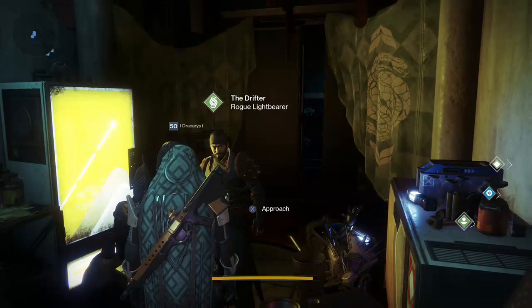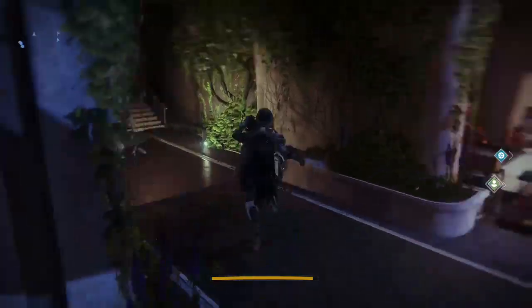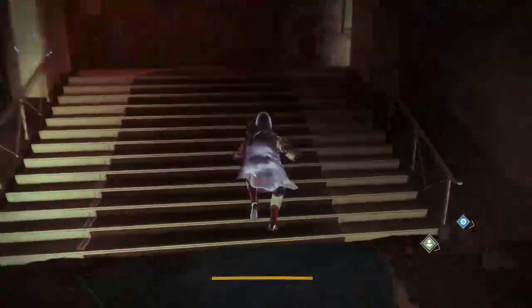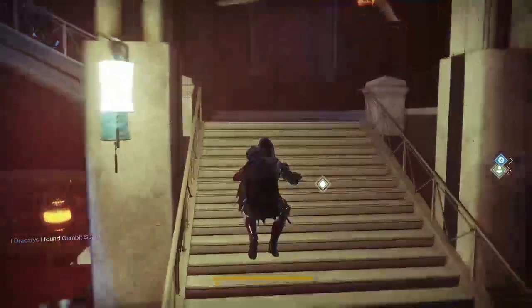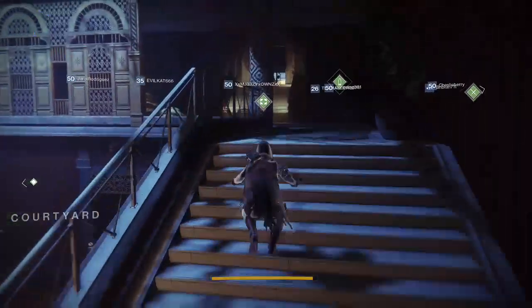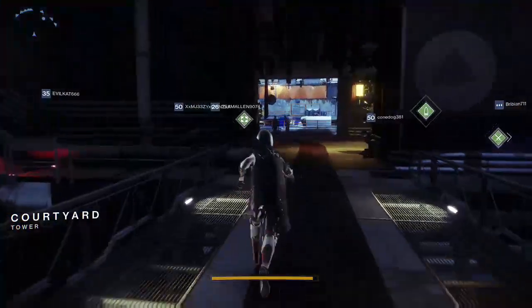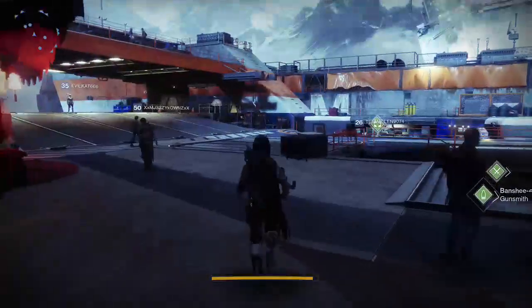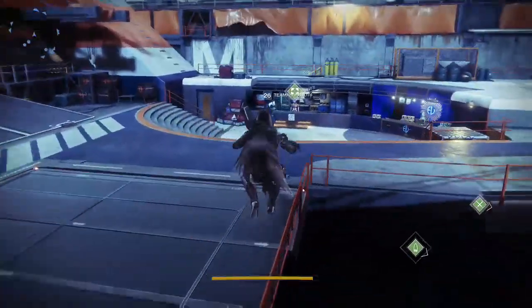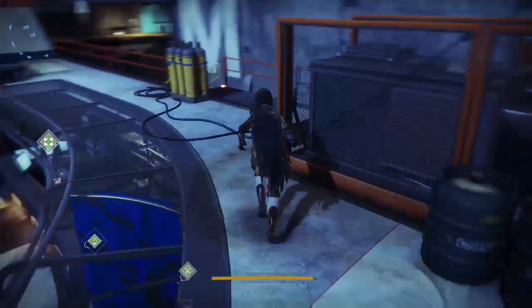Step five: defeat 50 guardians with void and solar. This is pretty easy because it's not asking just for ability kills — you can do ability kills and weapon kills, so as long as you have a corresponding void or solar weapon you'll be good. If Mayhem is available, I highly recommend picking it — it'll probably be a lot more fun.